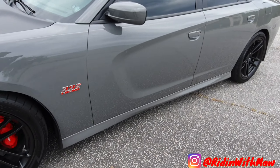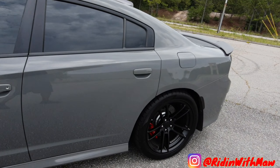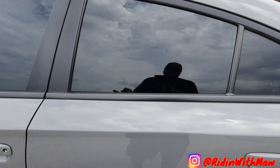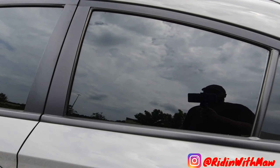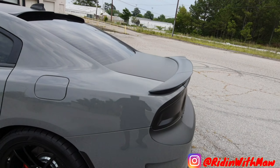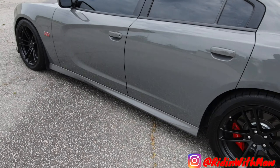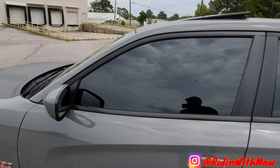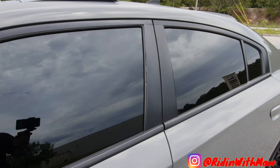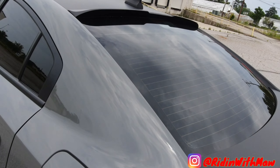What's going on fam? Look, these are the five mods that you need for your Dodge Charger when you first get it. First thing you gotta get is that tint — about 200 bucks or less. You don't want that fishbowl look. I got 5% on the side and on the back.